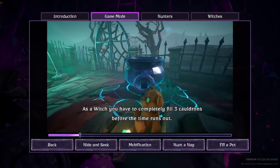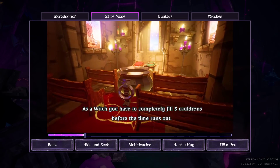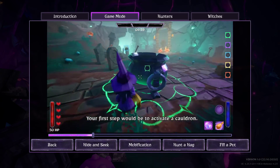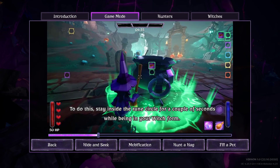So what do you need to do? As a witch you have to completely fill three cauldrons before the time runs out. Overall there are five cauldrons spread around the map. Your first step would be to activate a cauldron. To do this, stay inside the rune circle for a couple of seconds while being in your witch form.